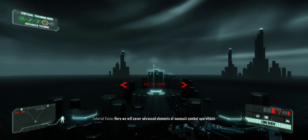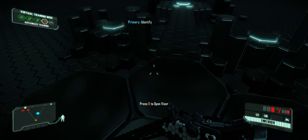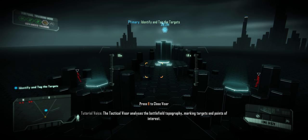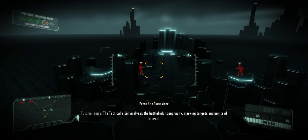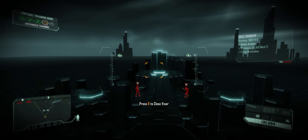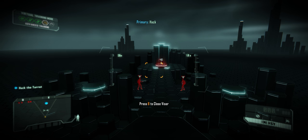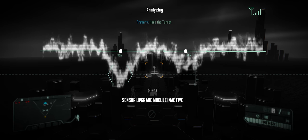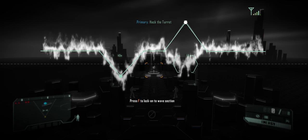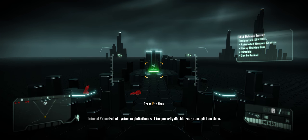Here we will cover advanced elements of nanosuit combat operations. The tactical visor analyzes the battlefield topography, marking targets and points of interest. Computer system exploitation, or hacking, is another function of the tactical visor. Failed system exploitations will temporarily disable your nanosuit functions.